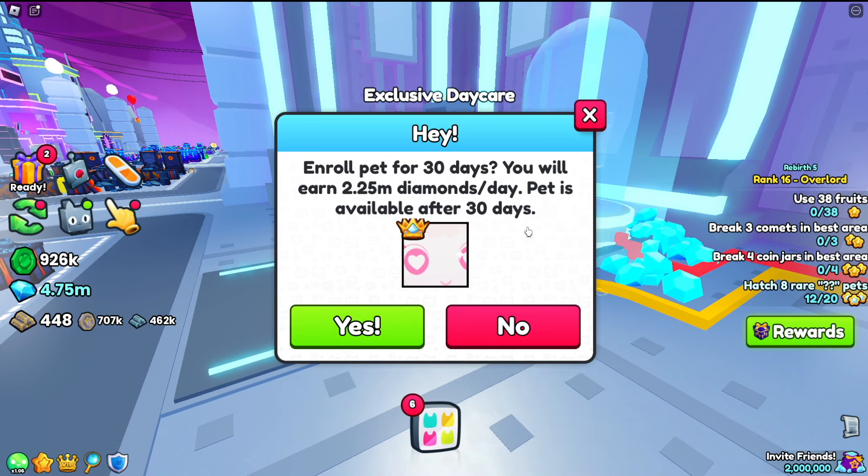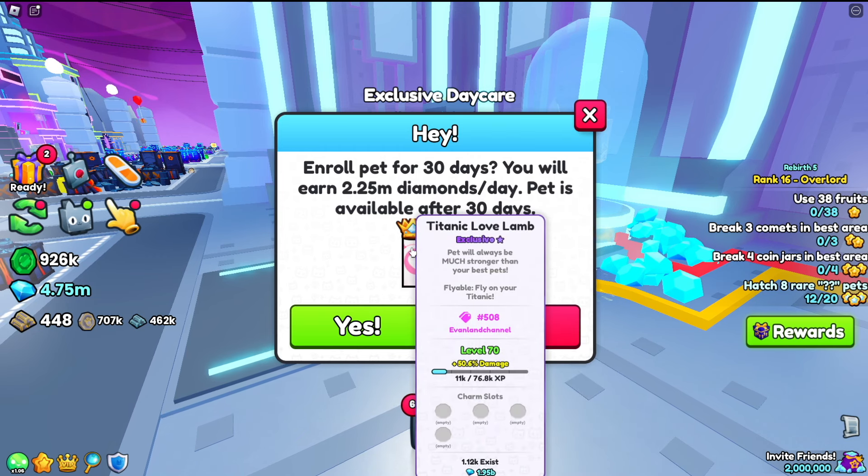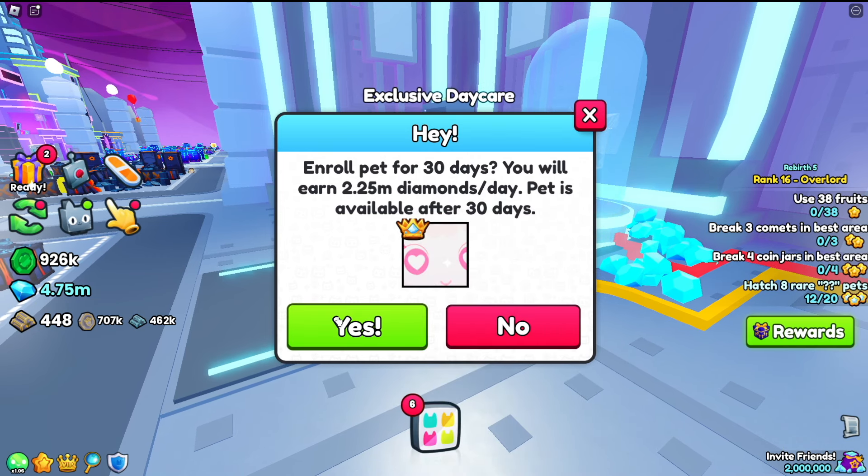Now the thing is that we're going to actually lose this titanic — or lose this huge — for 30 days. So this is obviously going to be a really difficult decision, but we're going to be getting gems from it, so I still think it's a good deal.